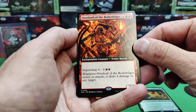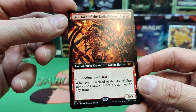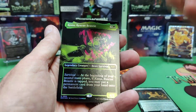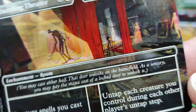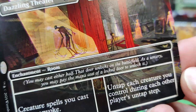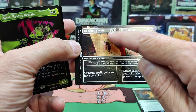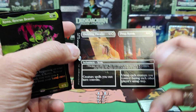We've got Overlord of the Boiler Bilges — that's a mythic full art. When he enters or attacks, deals four damage to any target. And with our new room mechanic, there's a room card. Creature spells you cast have Convoke. This is an enchantment, so remember when you play it, you can play it for the casting cost of one of the two doors, and then the other door you can open later after it's on the battlefield.